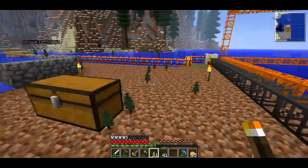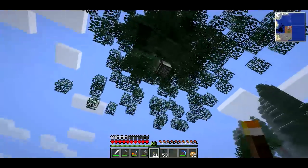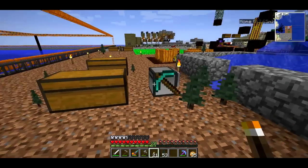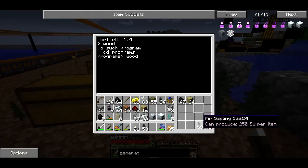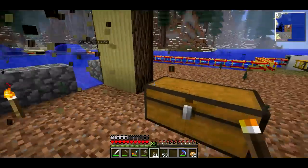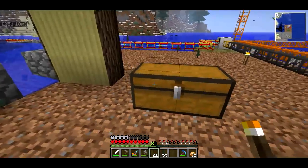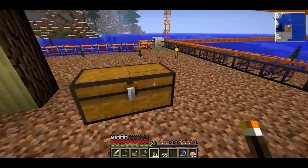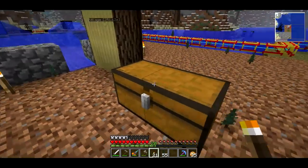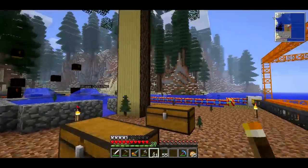Welcome back, SethBling here. Today I want to do some serious building — something I talked about in the last video. I want to improve this whole turtle thing. He is planting trees, collecting wood, gathering saplings from the ground, digging up more wood, and putting items in this chest. This chest is almost full, so I want to automatically turn it into charcoal to fuel IndustrialCraft stuff, and also have the turtle automatically refuel itself with charcoal and bone meal.